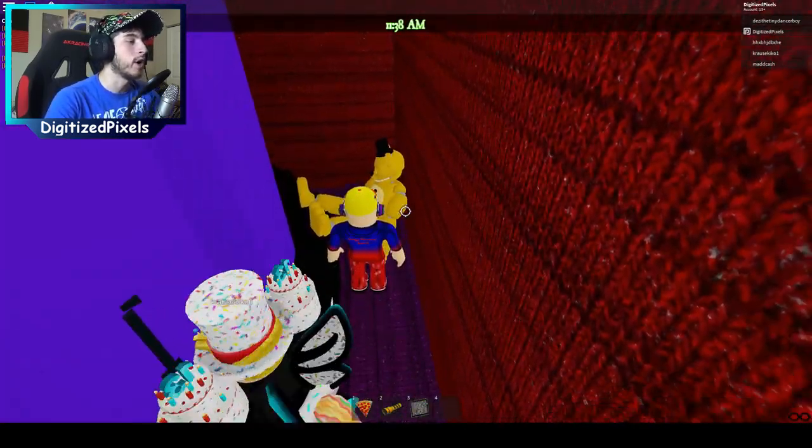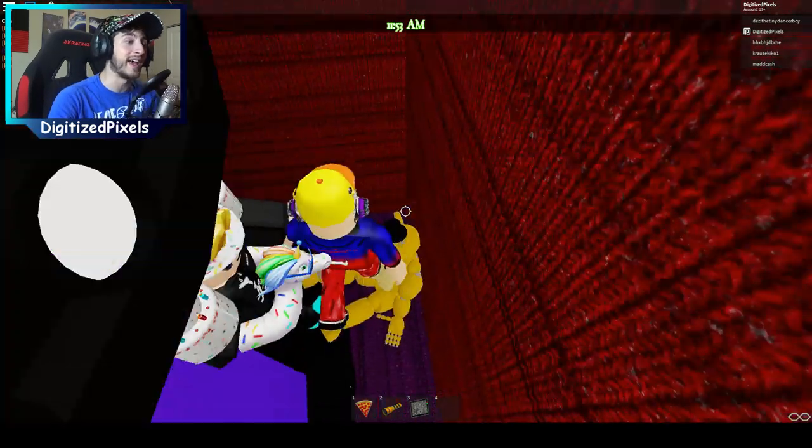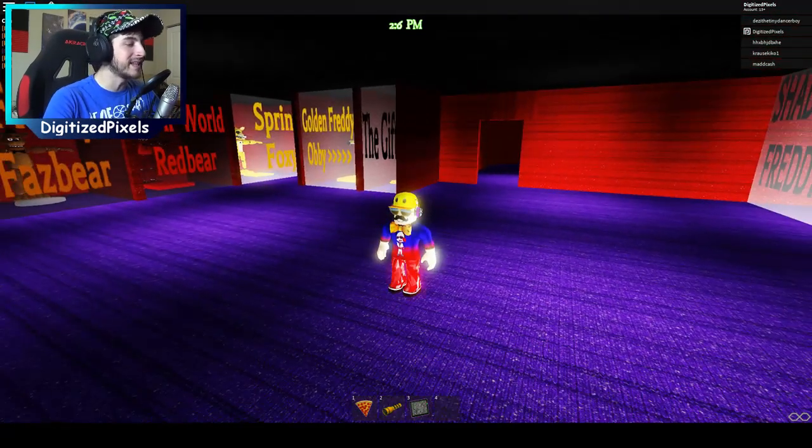Another thing you can do if you didn't get it that way: go to the other side of this wall, hug it, and you can clip into them to get the badge that way too. Now it's time for the third badge.